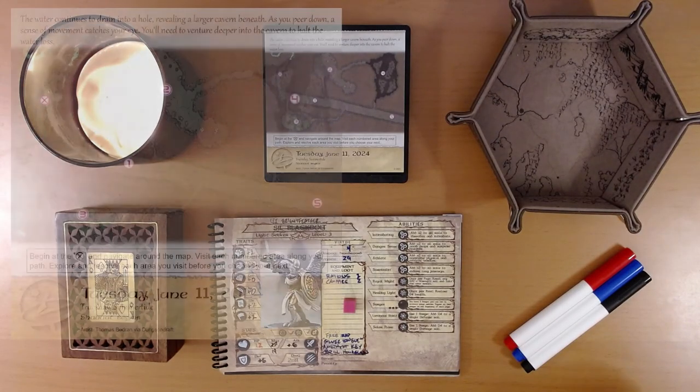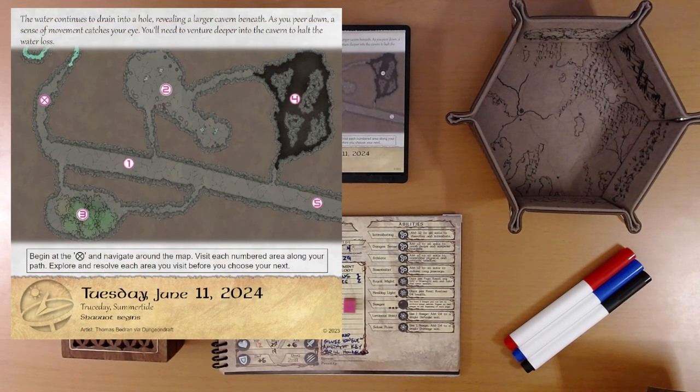Looks like some more exploration. The water continues to drain into a hole, revealing a larger cavern beneath. As you peer down, a sense of movement catches your eye. You'll need to venture deeper into the cavern to halt the water loss. Begin at the X navigator on the map. We're over here on the left part of the map. Looks like we're headed towards 5. So if we want to explore everything, we go 1, 3, 2, 4, 5 — a little S curve here.